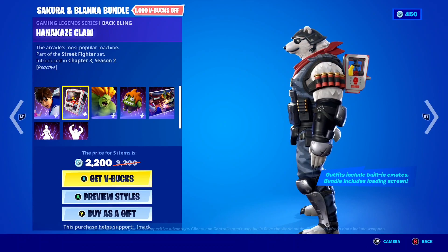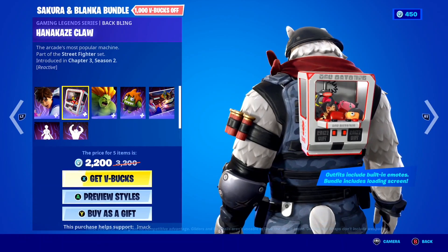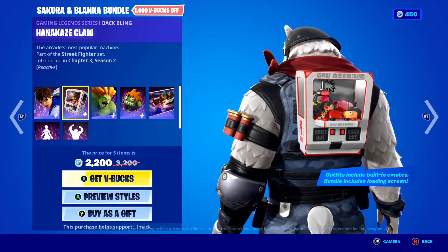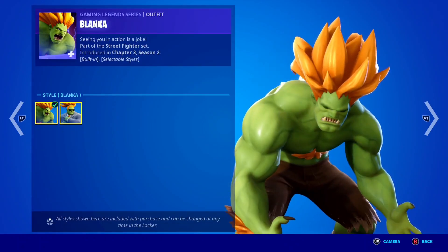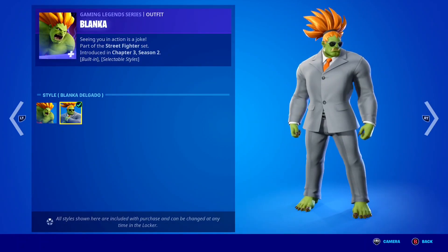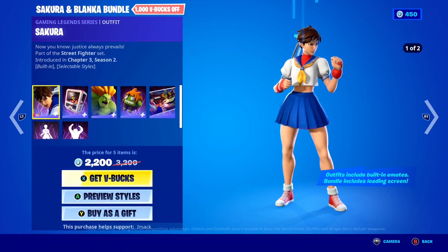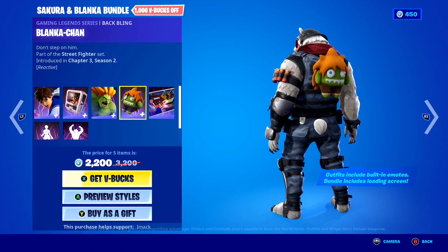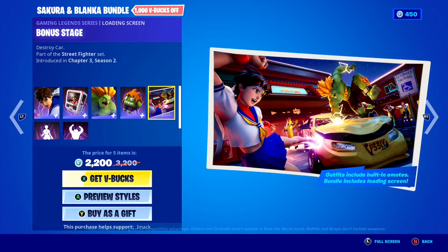You also get the Hanna Kay's Claw back bling, which is honestly insane — it's basically a claw machine as a back bling inside Fortnite. Next, you've got the Blanka skin with the star, which kind of reminds me of that Bruder skin style from Chapter 2 Season 2. After that, you've got the Blanka Chan back bling as well as the Bonus Stage loading screen.